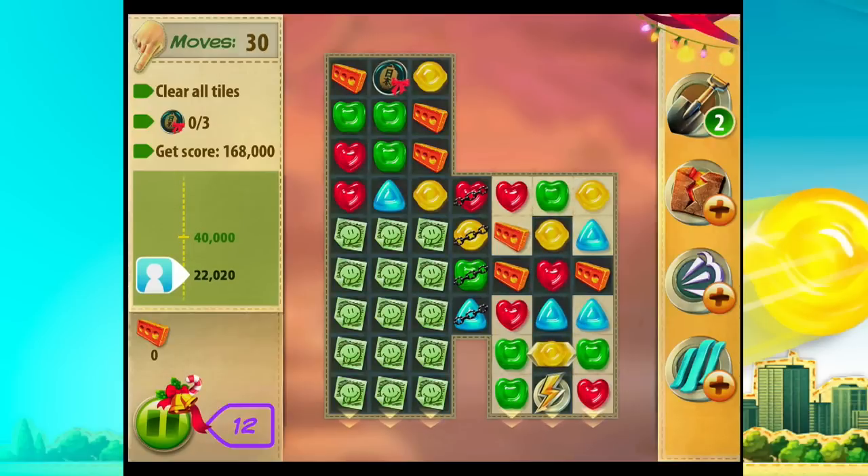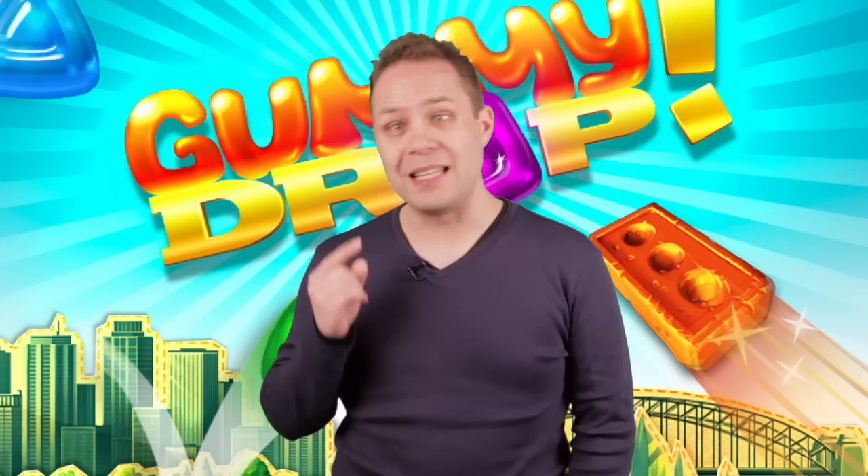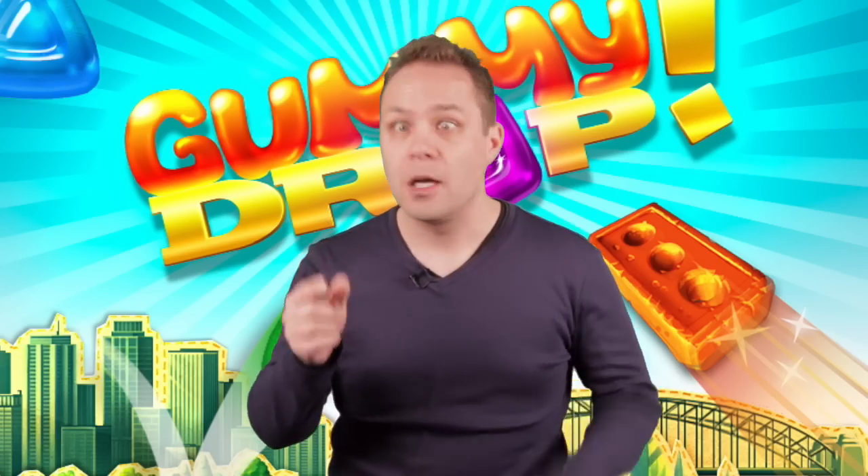As the board clears, start dropping those souvenirs on the left side. Don't be afraid to use a boost, especially if you've got a spare. One cleverly used shovel boost can mean the difference between victory and defeat. Good luck!